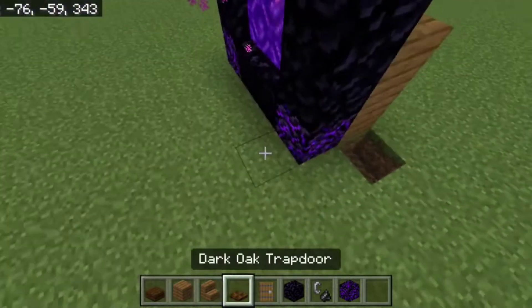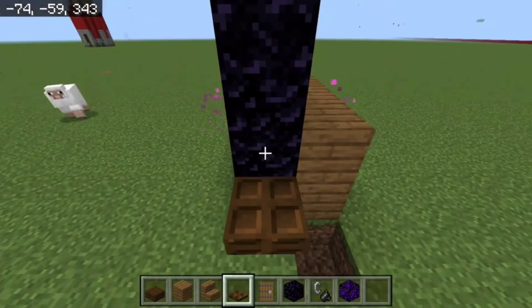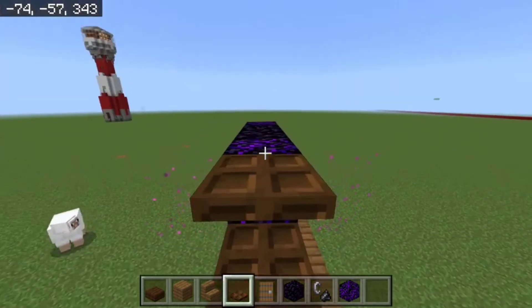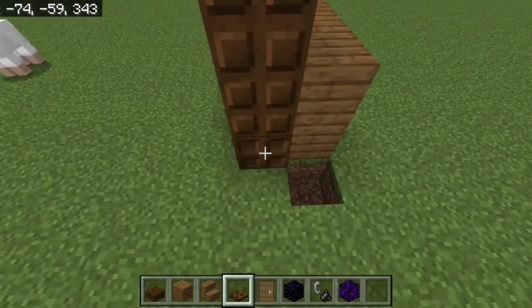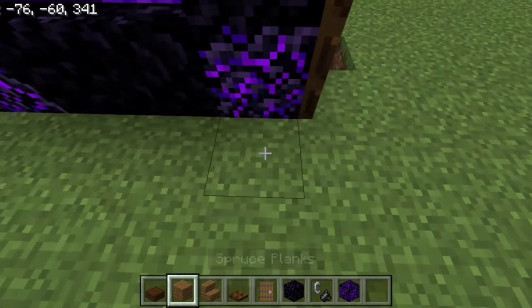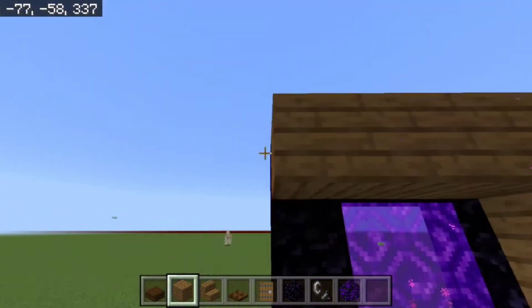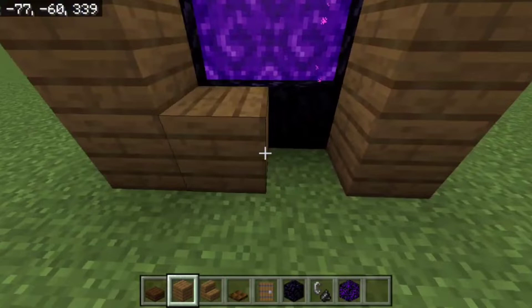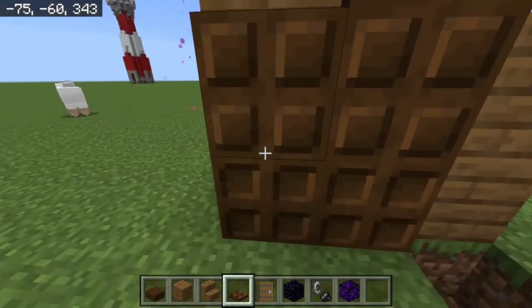On this side, what you want to do is you want to take your dark oak trapdoors and go up to the top of here, making sure to close each trapdoor as you go. Now, you can use temporary blocks right here — I'm going to use spruce because spruce is the next. But you want to surround the spruce with the portal, and same thing, close the trapdoors.